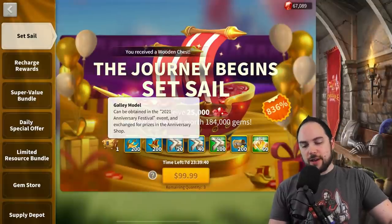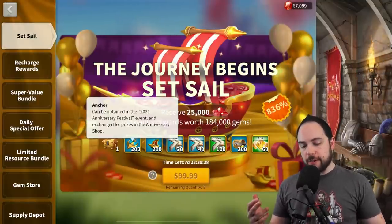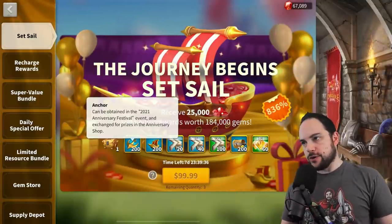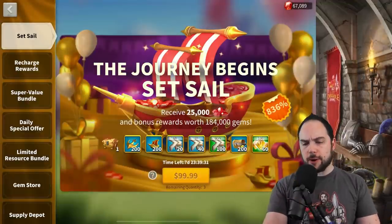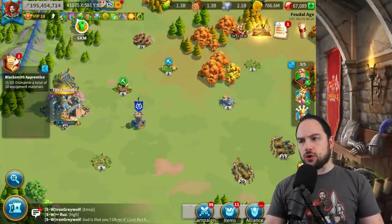At 200 of the galley models and 200 anchors in the $100 tier — and of course, speedups and resources, the same things that we would typically expect in this sort of bundle. So what makes this bundle good anyways?